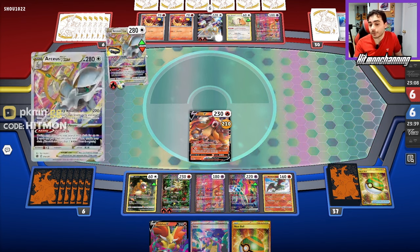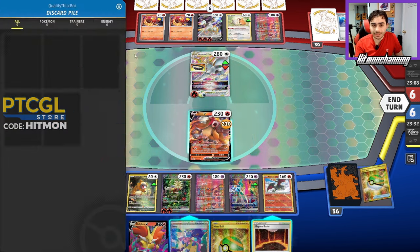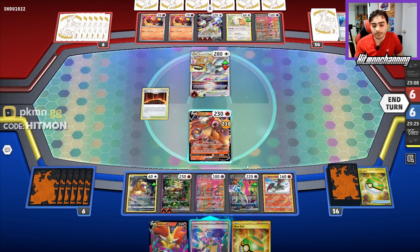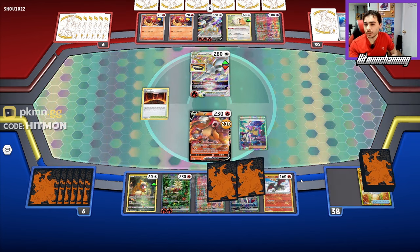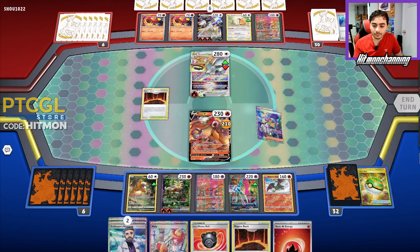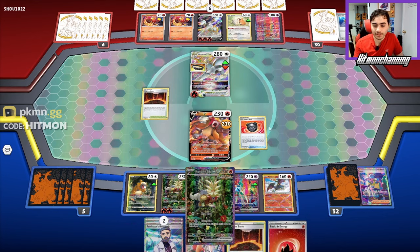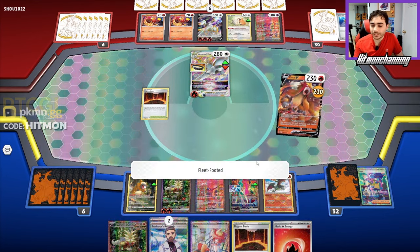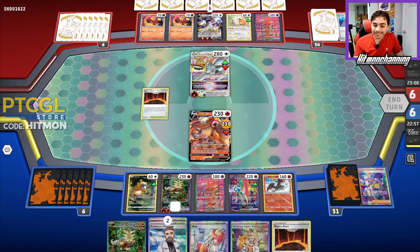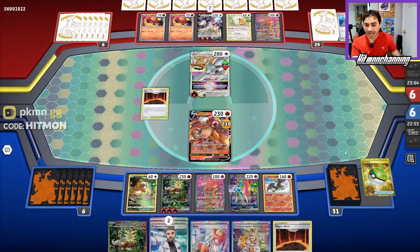I'm fine with this play. I'll Fleet Footed, then Iono, and knock out this Arceus this turn — that's my game plan. I want this Arceus out of there. We get Magma Basin, which is super solid. We start with Iono. These cards aren't really doing us favors. They got the Bidoof down. We get the Heavy Ball, netting us a Gouging Fire, but our prizes are kind of bad. We use that Heavy Ball and Fleet Footed, hoping for something decent. I'm not a fan of the Sada here — they're going to knock out the N-TV and we'll be in a bit of a pickle.